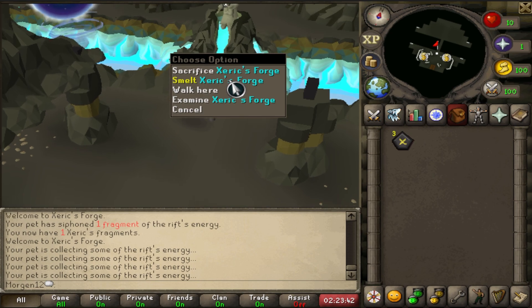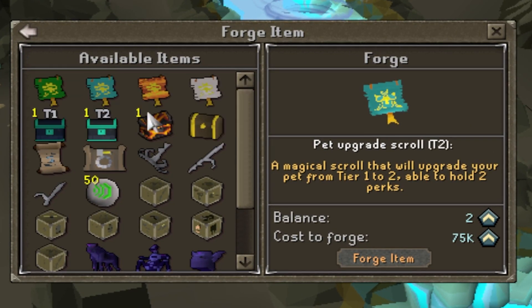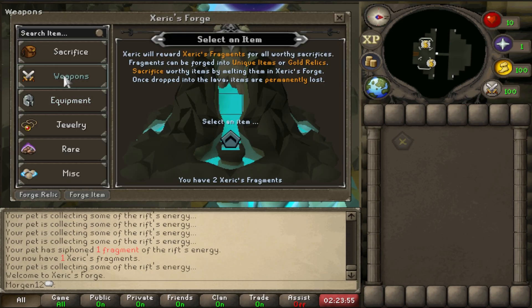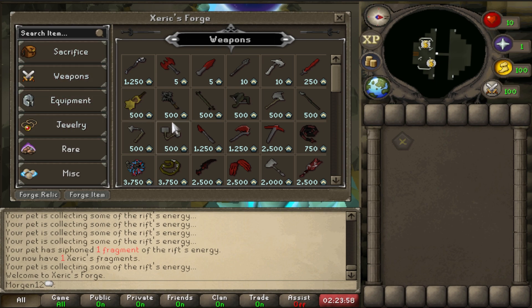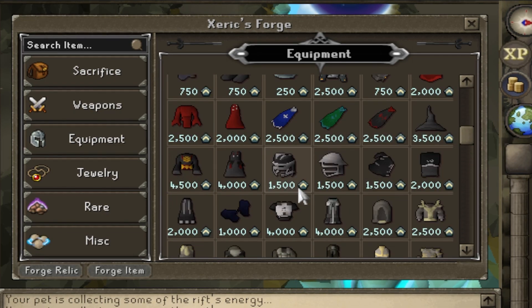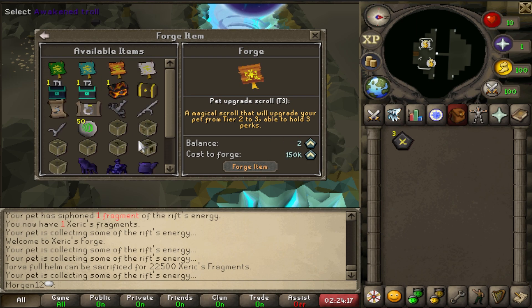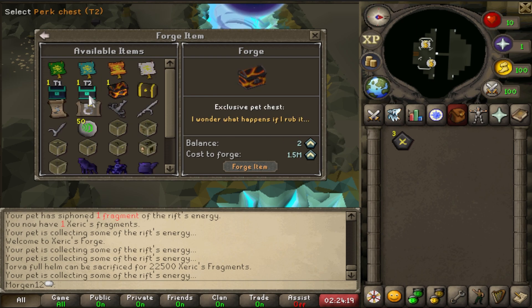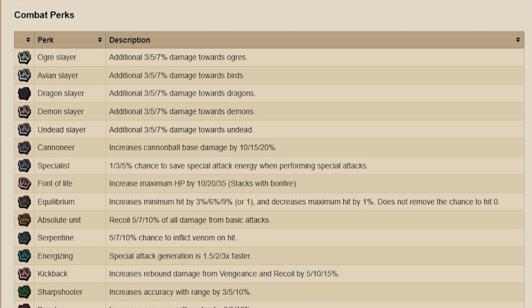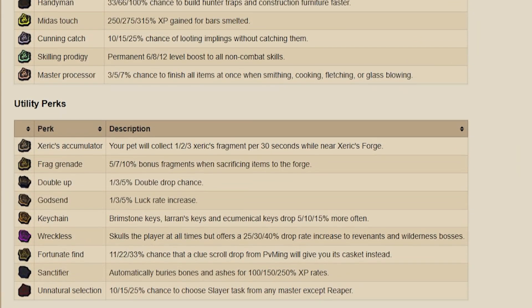This is the Xeric's Forge. This is where you can get your pet upgrades — pet scroll tier two and tier three. They do cost a currency. You can get rid of all the duplicates you don't want at this forge. Everything is on here — barrows items, void, end game items like Torva — and that will give you the currency, then you can buy really OP things here. Pet perks are really cool — there are combat, skilling and utility perks.